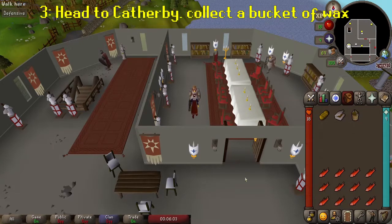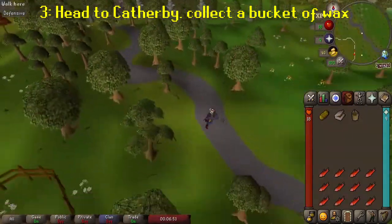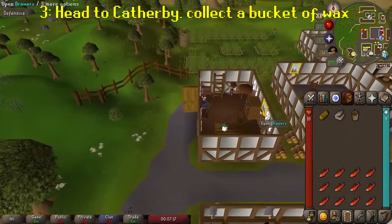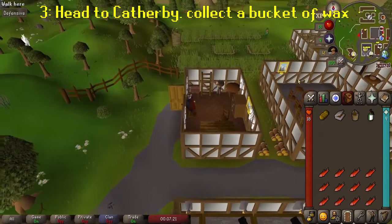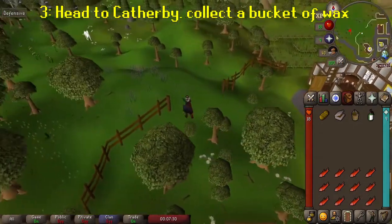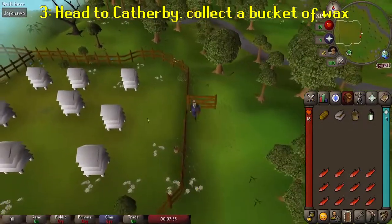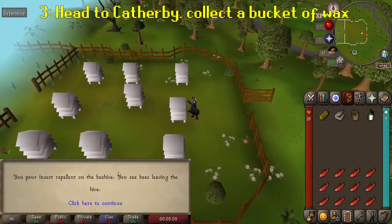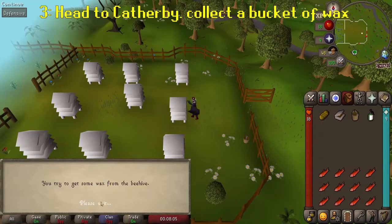With this new info, head to Catherby — it's southeast of Camelot. In Catherby, go into the house north of the bank and take the insect repellent from the table, then head due west to the beehives. If you don't have a bucket with you, there's one just inside the fence. Use the insect repellent on the beehives, then the bucket on the hive to get a bucket of wax. You'll need this later.